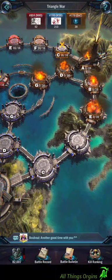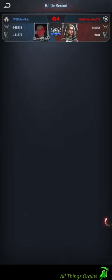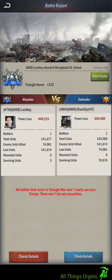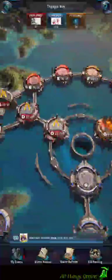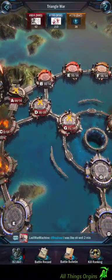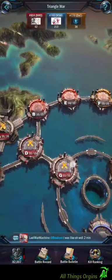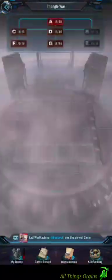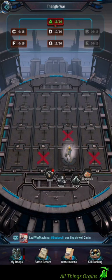Now you can keep on attacking the islands over here — that will just keep getting you more points. But I'm going to come over here and start attacking this alliance. We need to try to hurry up and get them twenty points over here. Someone's attacking this one — they only got seventy-nine thousand troops left. It'd be better for our alliance if we can get in here and take this island out. I'm a team player.